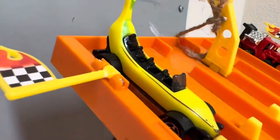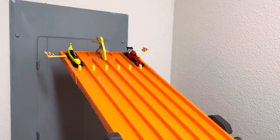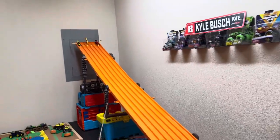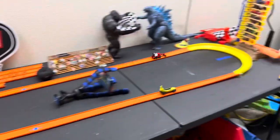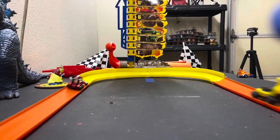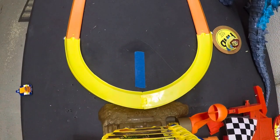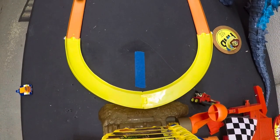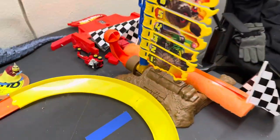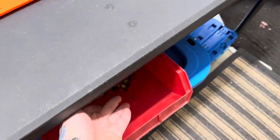Up next: the Matchbox banana car taking on — I'm not sure of the exact name but it is a cool-looking rig. Who is going to get it done? Oh man — the banana car does what he needed to do! He knocked his opponent off the track and Speed Crater Moto Dozer, whatever the heck his name is, is eliminated.